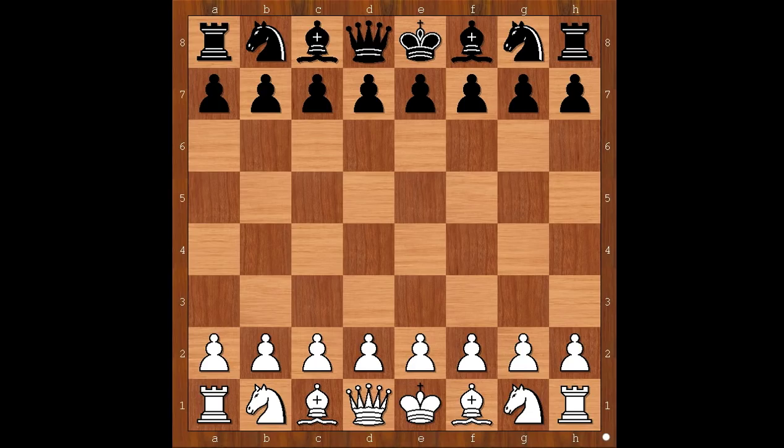Akiba Rubenstein played with the black pieces. He was one of the fathers of modern chess history.